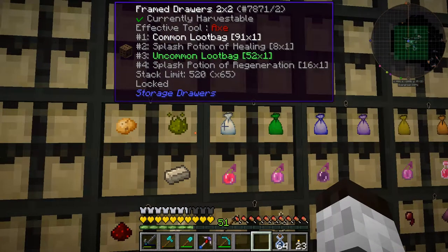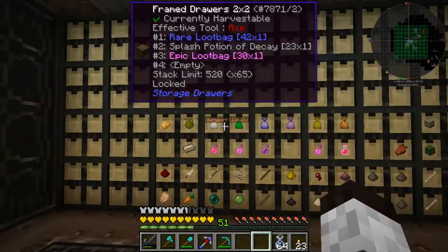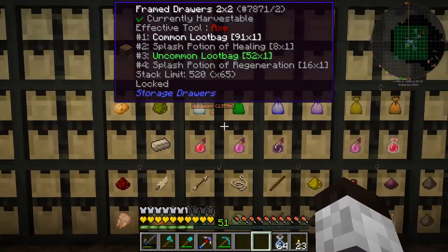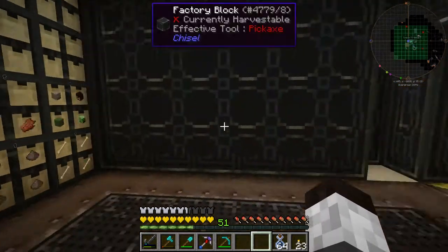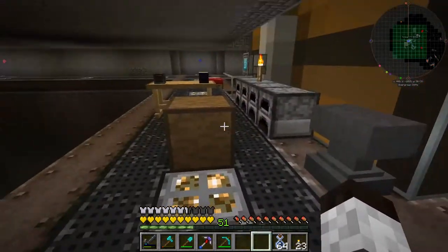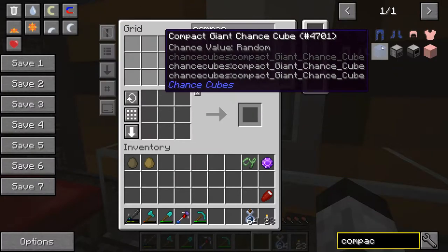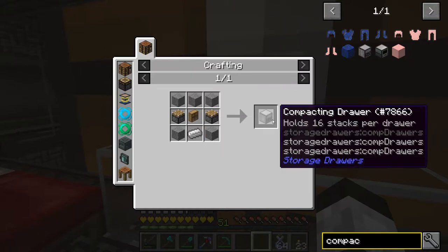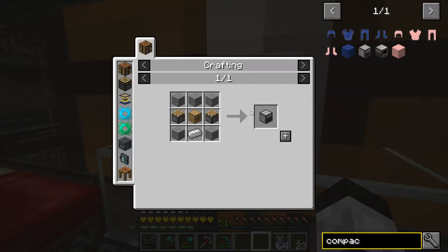Look at all these bags — we have 91 common loot bags and 52 uncommons. What I want to do next is develop some sort of loot bag combiner so it makes bigger and better types of loot bags. There is something called a compacting drawer that will compact items. But I think there's also another way to do loot bag compacting, so I'm going to do a little research and come back with exactly what we're going to do.